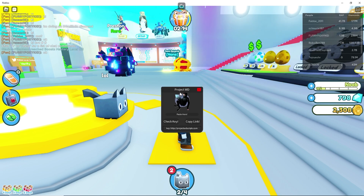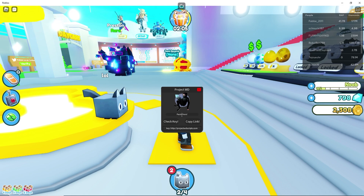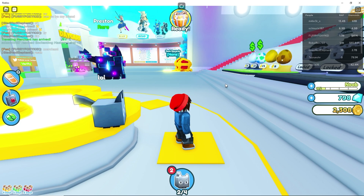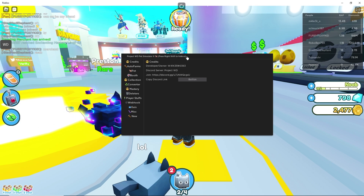Give it a few seconds and we have it here. What you need to do is get a key — copy the link, go ahead and get a key, and enter it in here. Once you have your key, enter it and click "check key." It will go ahead and check it, and assuming the key works you will see this pop up in a few seconds.